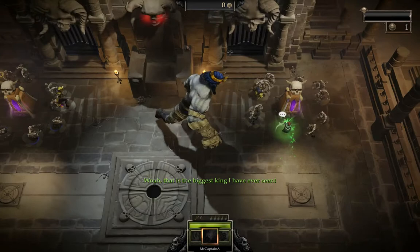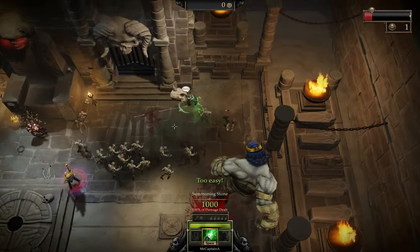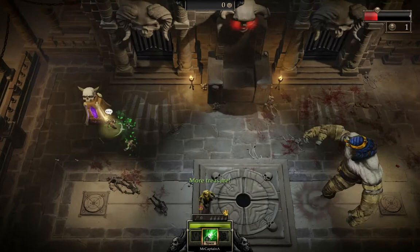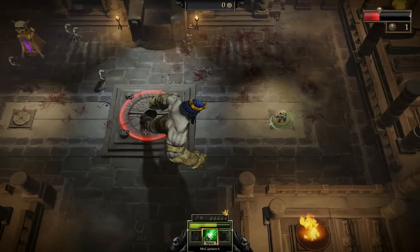Yeah, he's pretty angry. The tactics for this: we want to actually destroy one of these. We don't want to destroy both, because if you destroy both then he stomps and it basically brings them all back again, which is what we don't want. What we need to do is stand on these and it'll spin everything around.